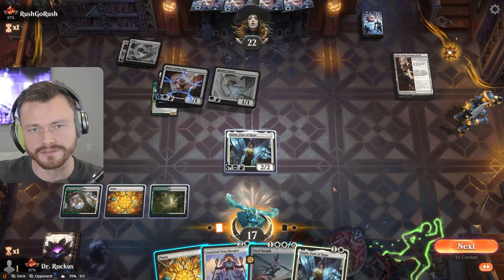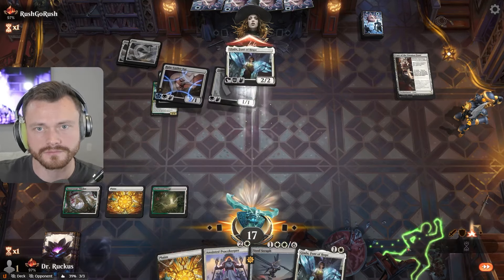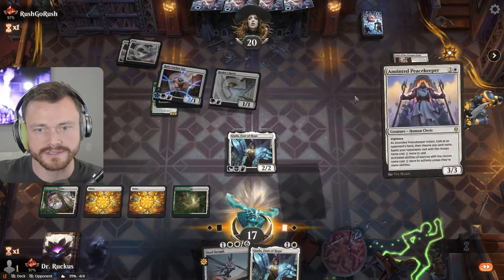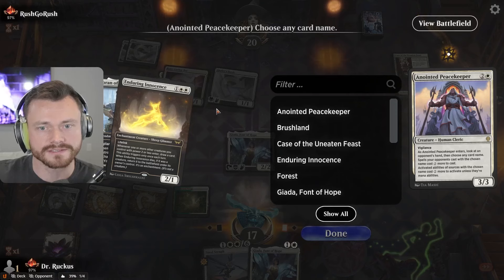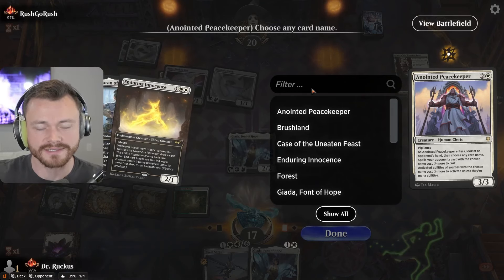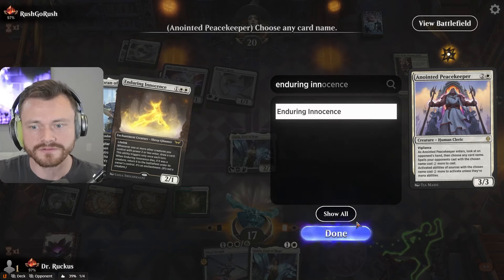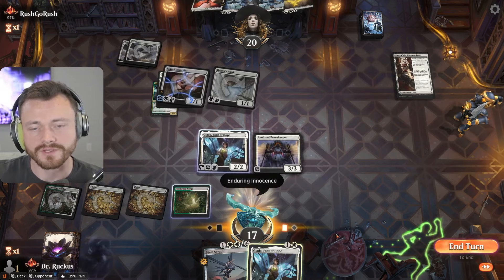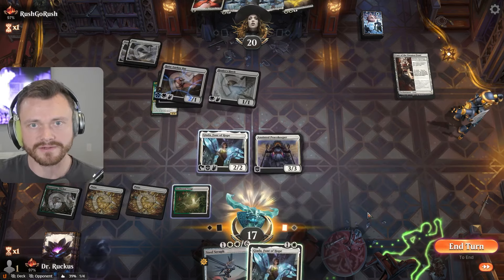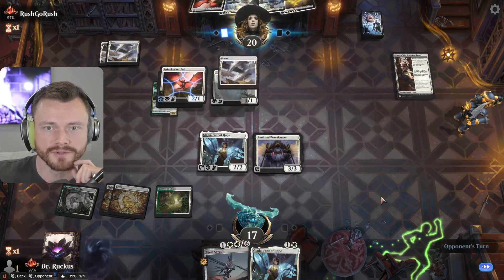I feel like this turn we are gonna Peacekeeper. Let's see what's in there. Loren, Loren Bat — I guess it's the Enduring Innocence. We don't have any artifacts or enchantments, not yet. Yeah it's gotta be this — shut off the draw engine. We can play the next guy to make the first one a little bigger. It holds back the Bat right now though. Weird start for both of us.